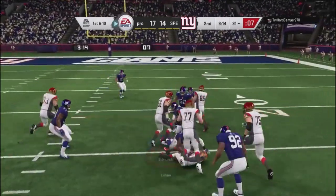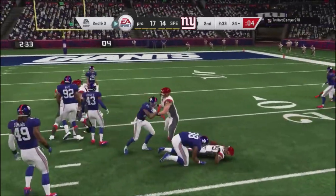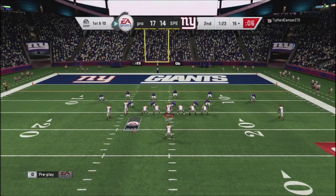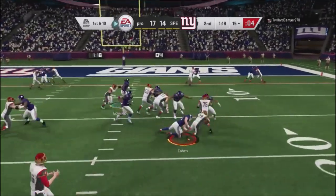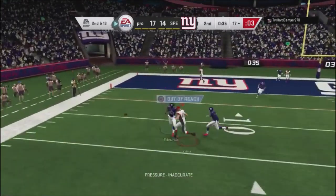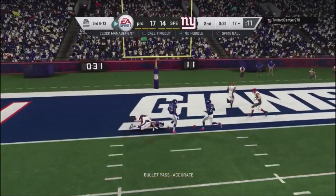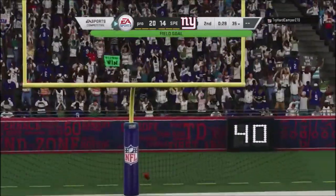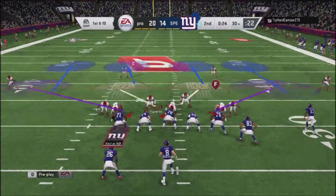He's using a spread set on defense, so I keep taking the dives. I'm doing dive plays with Tariq Cohen — he's not a big running back, but the blocking is there and I'm picking up pretty good yards. He starts adjusting, putting more guys down in the middle. I try a draw, anticipating zone, but he had some kind of man blitz. I drop down to the drag underneath, try a seam route, but he had man coverage, so I settle for the three points and go up by six.